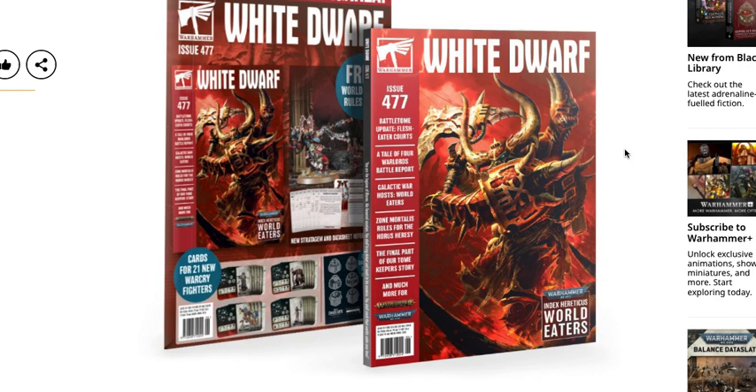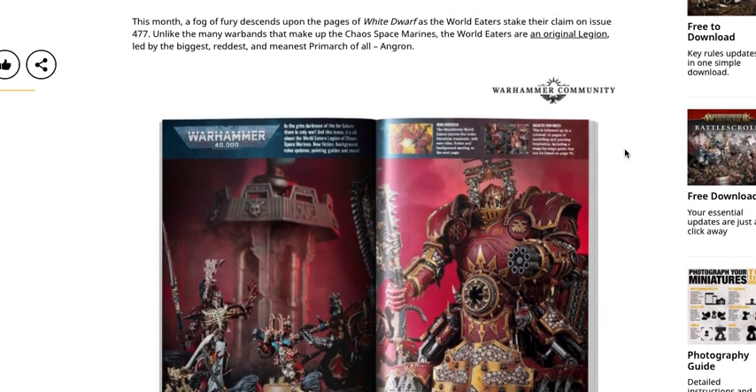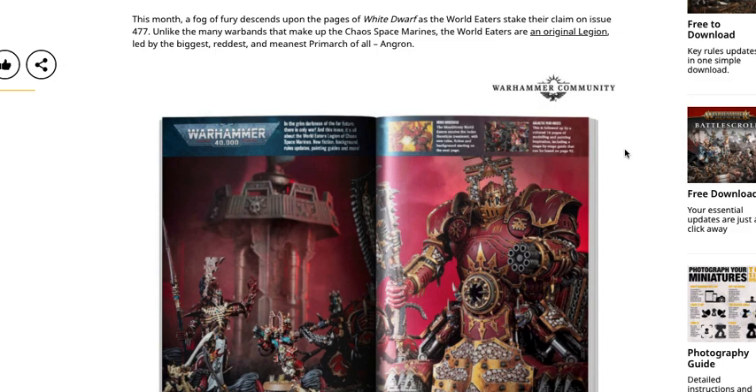Most importantly, the rules for World Eaters are here — the battletome update for Flesh-Eater Courts, a tale of four warlords battle report, galactic warhost, World Eaters, and Zone Mortalis rules for the Horus Heresy. The World Eaters rules are interim rules to hold you over, sort of a beta — expect some of this to transfer into the actual codex, probably towards the end of the year or early next year.